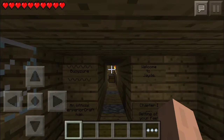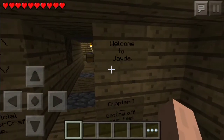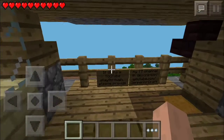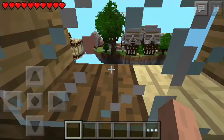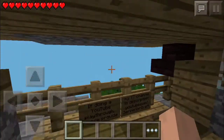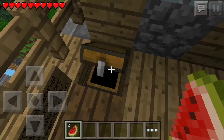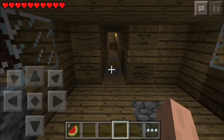So this is Boizier — an official Superior Craft map. Welcome to Jade, Chapter One: Getting Off Your Feet. In the back we have a really nice little view — looks like an amazing map already. Let's read the signs: if you're doing a YouTube playthrough, please provide the creator's channel in your description — youtube.com/SuperiorCraft. I sure will add it. And we have two watermelons.